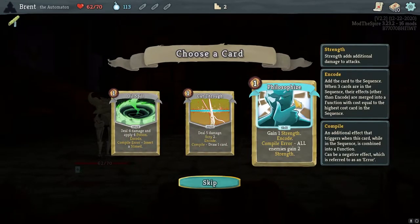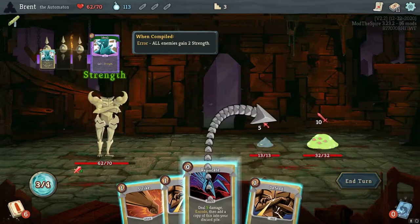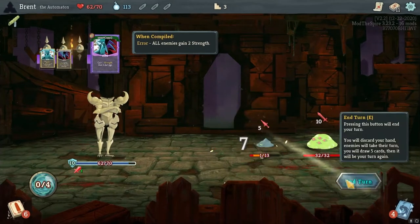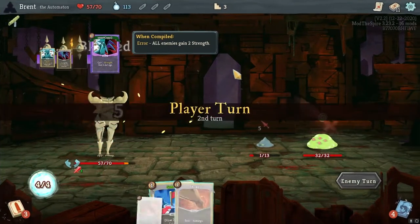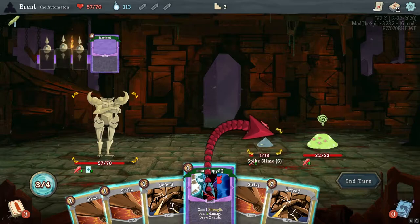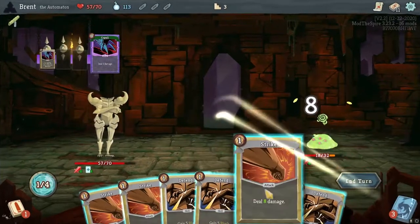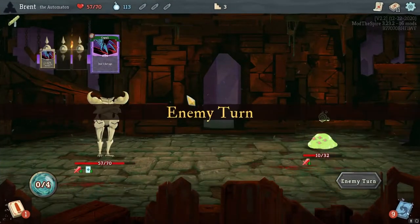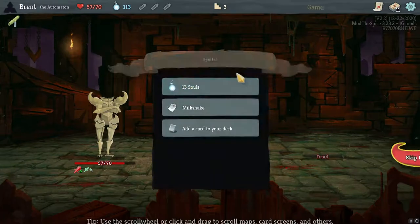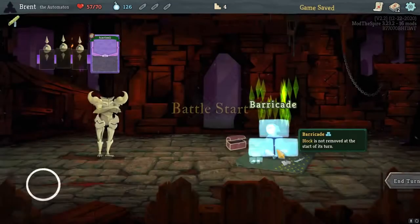Gain one strength — I do like Philosophize though. Gotta have that scaling. Philosophize, let's go. We're playing out our whole hand. Go two first, and then this is now just one strength here — five damage, draw some cards, Replicate, and then two strikes. Make sure I didn't need to defend there. Another strength — I didn't realize that was just linear strength scaling. Iterate will be very good then. Early shop — not my friend.